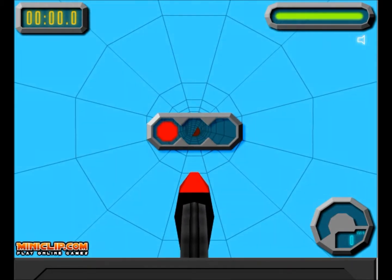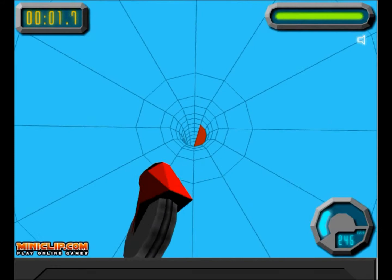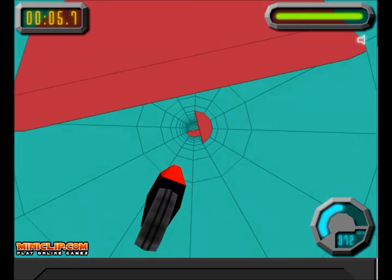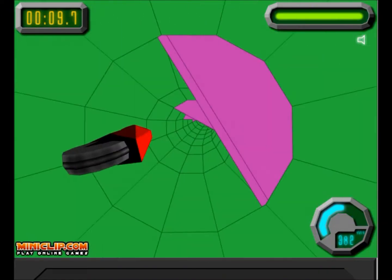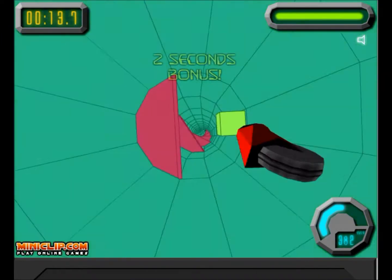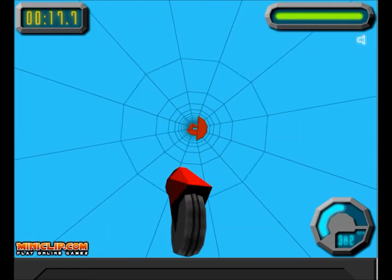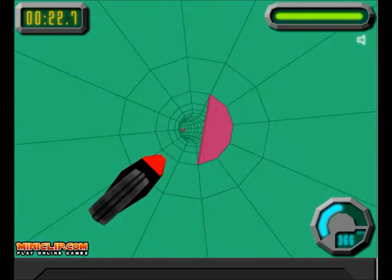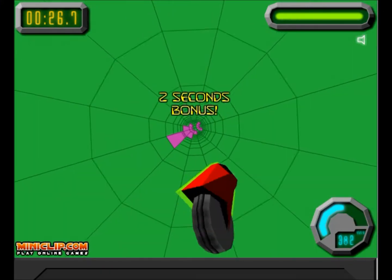So here it is — on the top right is your shield, or like how much health you have. Top left is your time, and your speed is on the bottom right. I'm just using the arrow keys to move left and right to go around the pipes. Up to go forward — I don't know the point of back, but that's just to slow down, and I don't want to slow down. But anyway, this is pretty much how it goes — you have different obstacles in there that you have to get past.